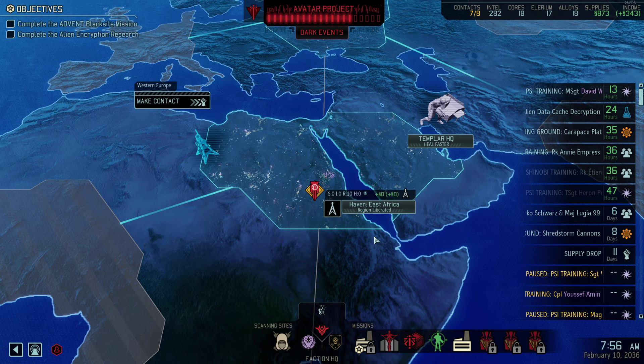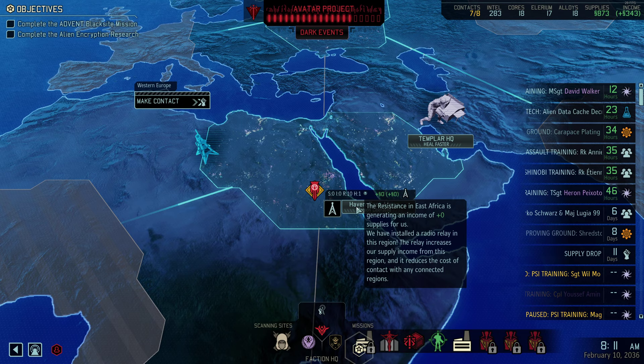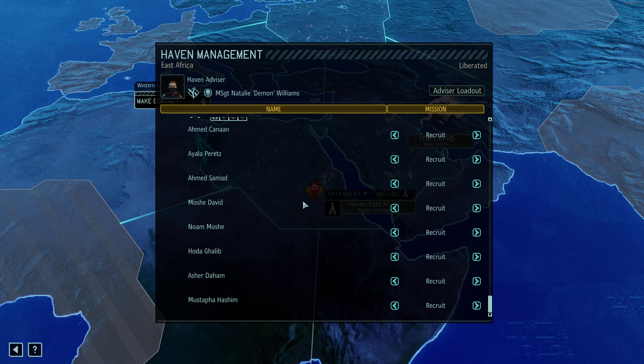Another option for a haven is a liberated region where you don't have enough rebels yet — put everybody on recruit. We just recruited a new guy here in East Africa. Keep in mind, every new rebel that joins a haven has a 1-in-6 chance of being faceless. So even when recruiting, keep a high-ranking soldier in there; they help with recruiting and can also detect if your rebels are faceless.